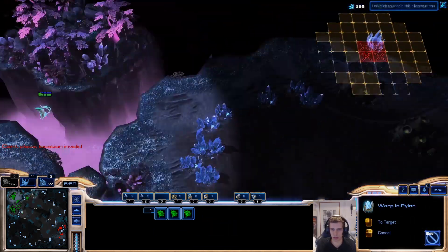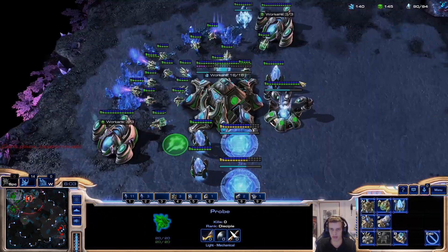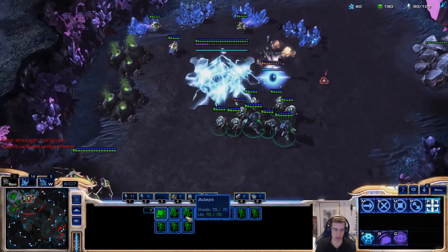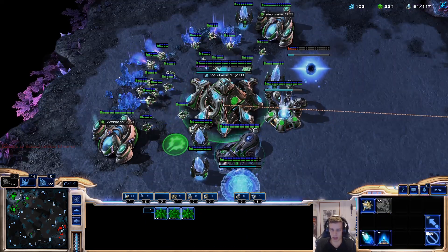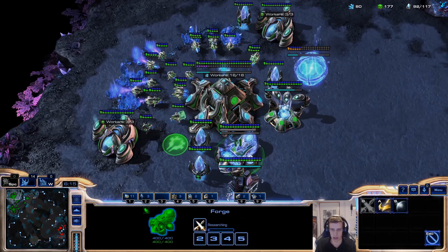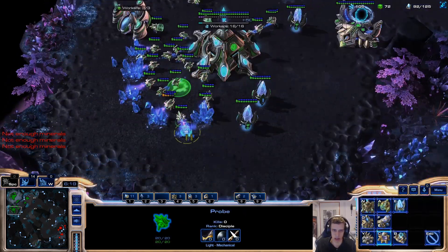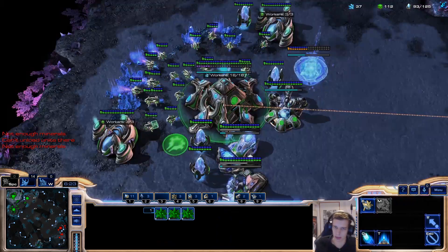I'm going to keep following the build order — I do want to try. In my mind, colossus drop is not very bright at the moment. He has a viking already — what's going to happen? Plus one, get blink. I've got one cannon over here, I'm very afraid. Our map vision with this build is always kind of crappy.